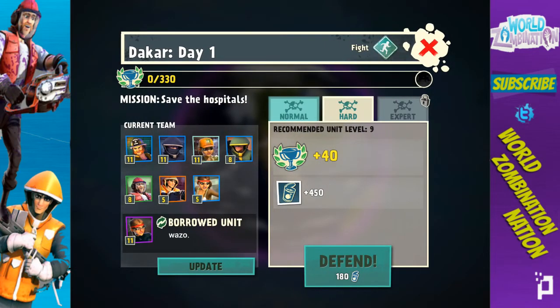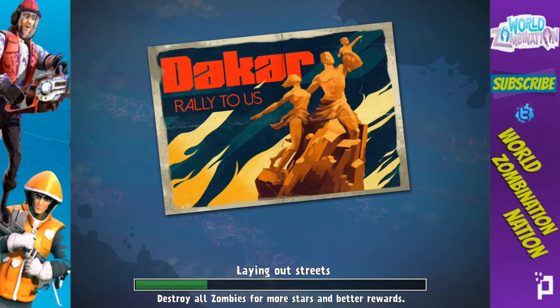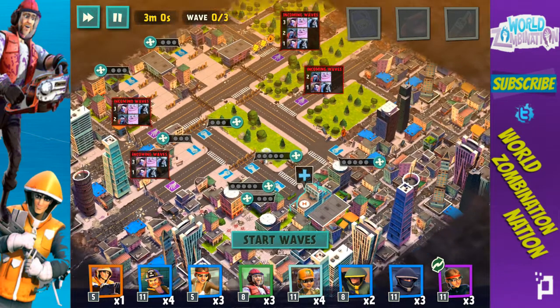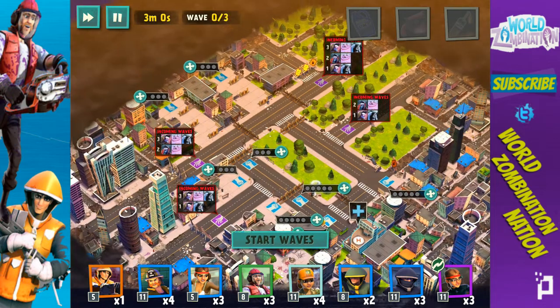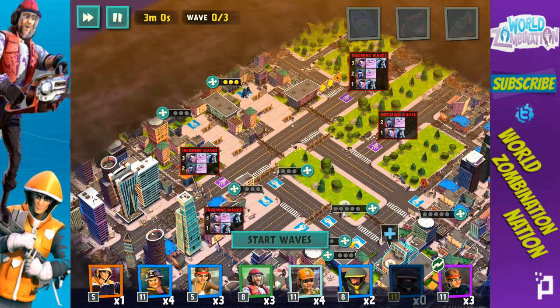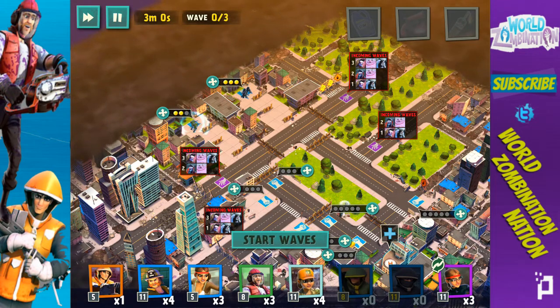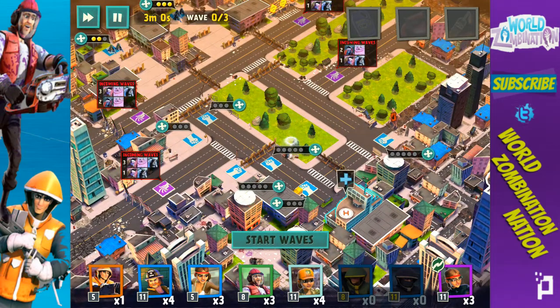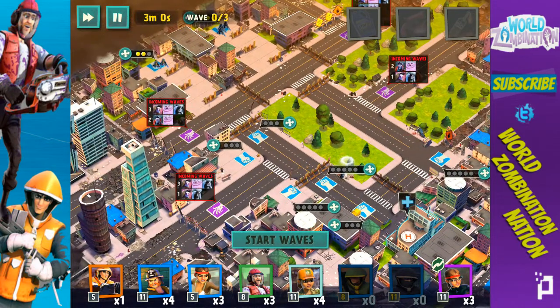Alright, so we're going to be going on hard — defending Dakar on hard. This is an interesting looking little map setup. I'm going to set up my three spec ops right back here behind these walls, just kind of sitting back there doing their thing. Same thing with the snipers, and then I need to figure out what to do with the rest of the spots.